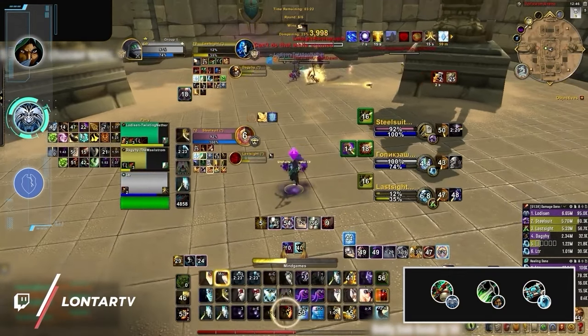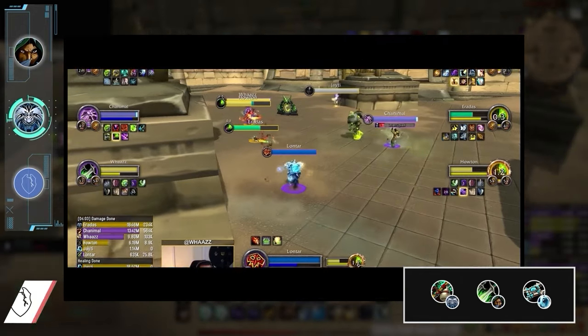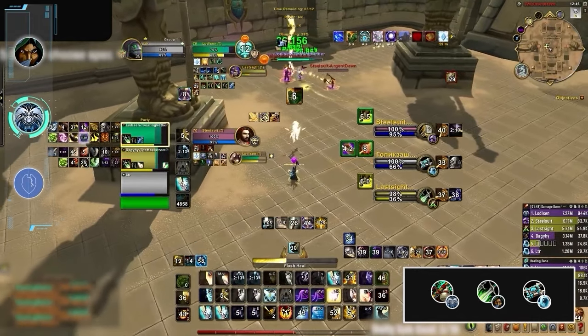Moving on, we have a Windwalker comp that also uses a Sub Rogue — something you might have seen in the most recent AWC. This comp plays off the strengths of both specs, having explosive setups that combine high burst damage with insane control.